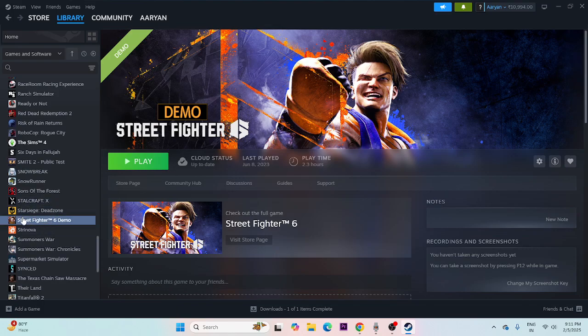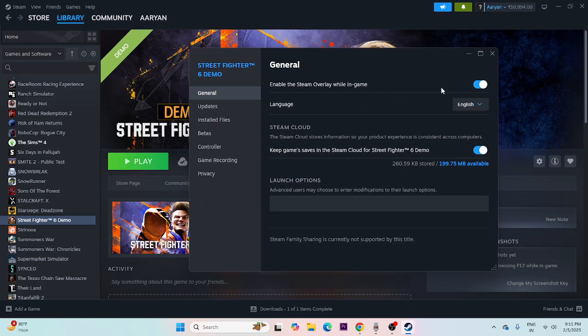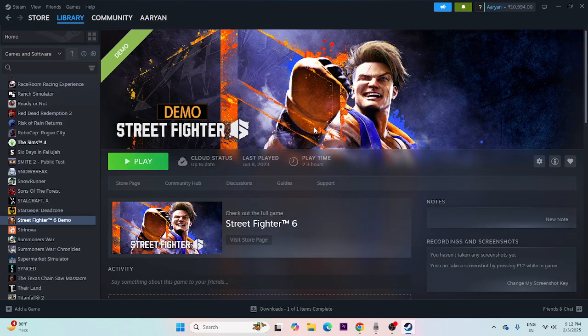Next, disable the Steam overlay. Right-click the game in Steam, go to Properties, and if 'Enable the Steam overlay while in-game' is turned on, turn it off. You can also try adding launch options: start with -dx11, and if that doesn't work try -dx12, and if that still doesn't work try -d3d12. If none of these work, remove all launch options and move to the next step.